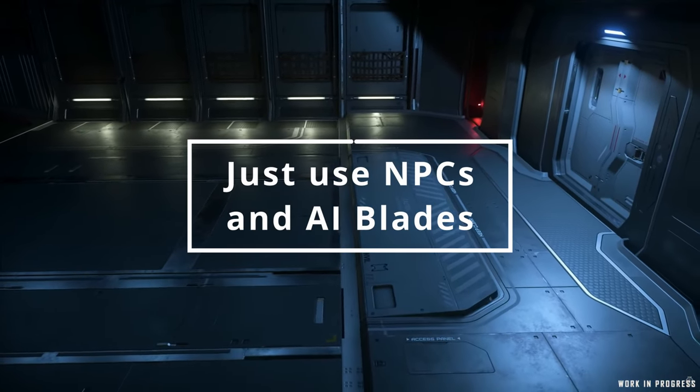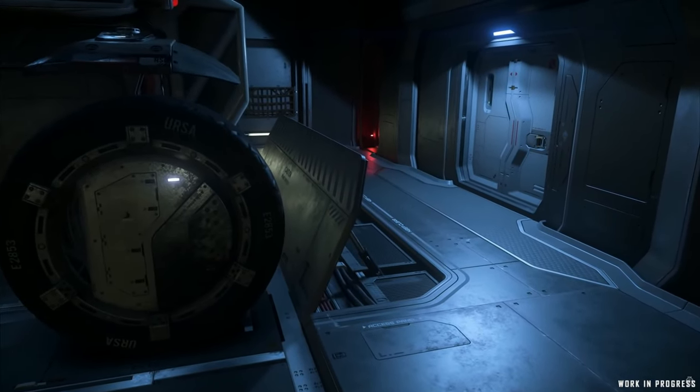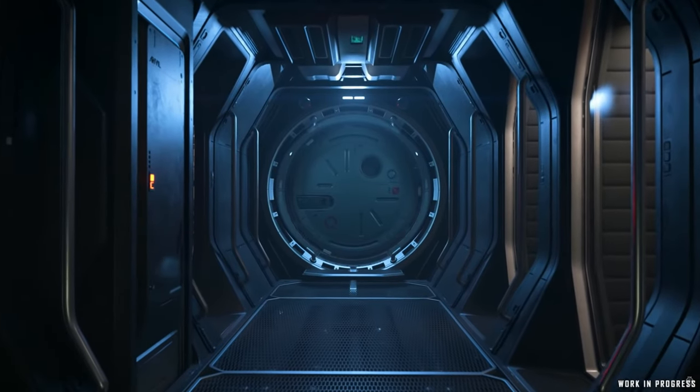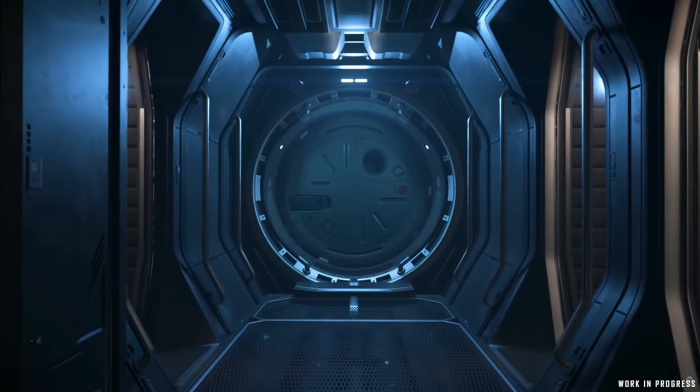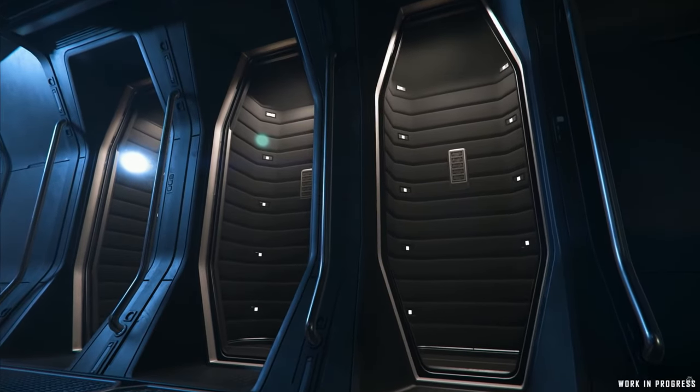Make sure you properly crew this ship — its crew requirements are very accurate. That's not a point against it so much as a minimum crew of four holding it back from a point above where it is. CIG should slave one of those turrets to the pilot and give this ship what it deserves, or just give it some missiles.